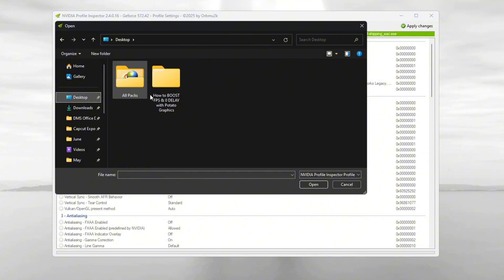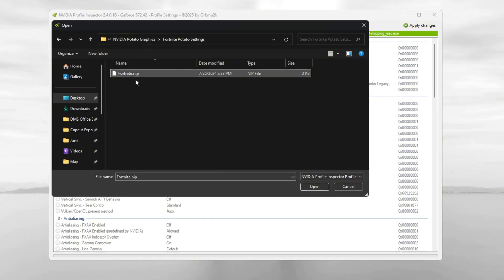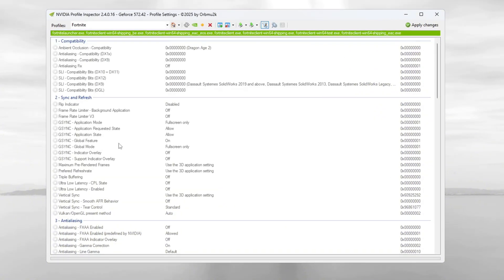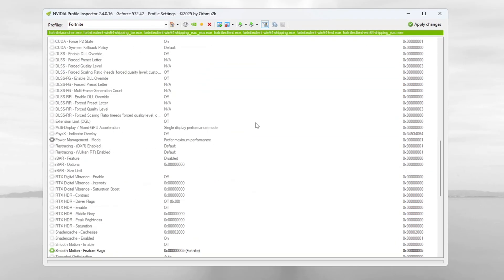Go back to the NVIDIA Potato Graphics folder on your desktop, select the file named 'Fortnite Optimized Settings,' and click Open. After that, click 'Apply Changes' in NVIDIA Profile Inspector to save everything. If you ever want to undo this, click 'Restore Current Profile to NVIDIA Default' to go back to normal settings. When done, close NVIDIA Profile Inspector.